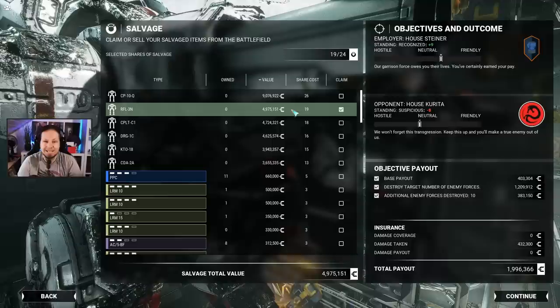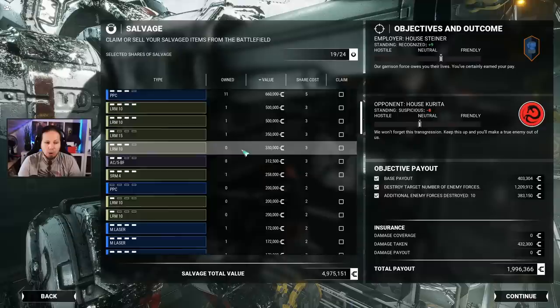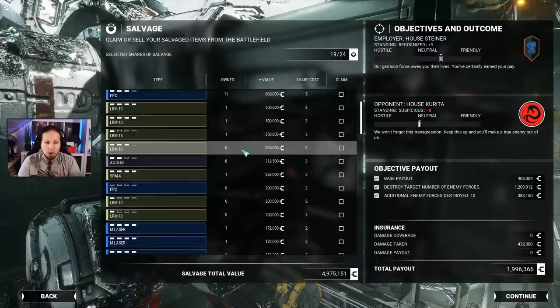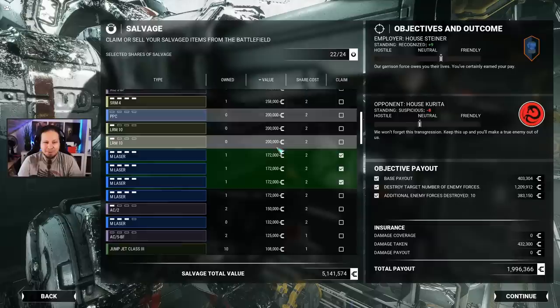Oh, look at all the salvage in the world. I think we'll be taking a Rifleman from 19 salvage points. We could have gotten the Cyclops for 9 million. But what I want more is more and better weapon systems — for example, those medium lasers. I kind of want all of them. We could get 4.6 million for the Dragon at 16 salvage points — yeah, I'll do that.